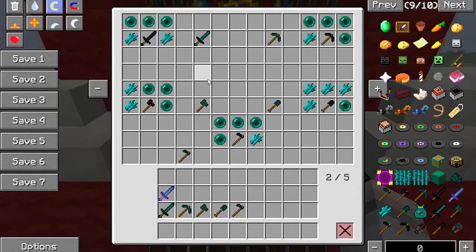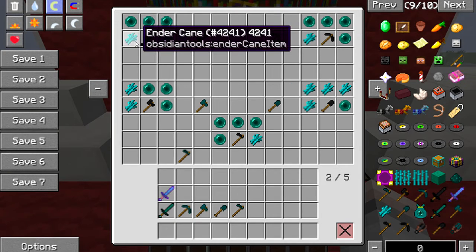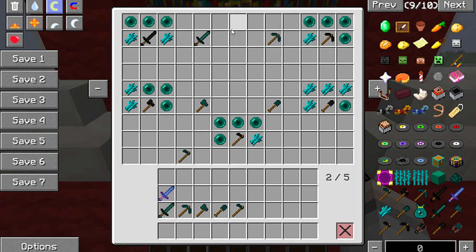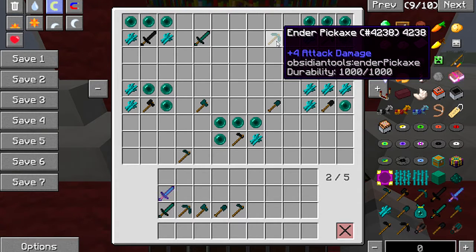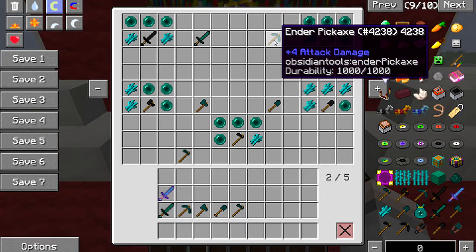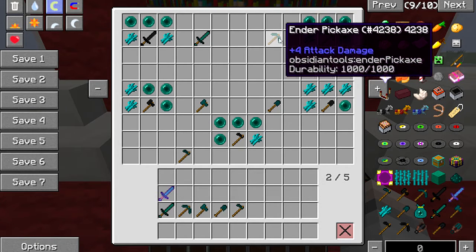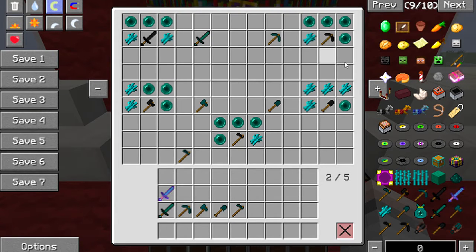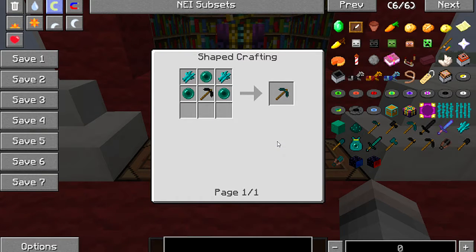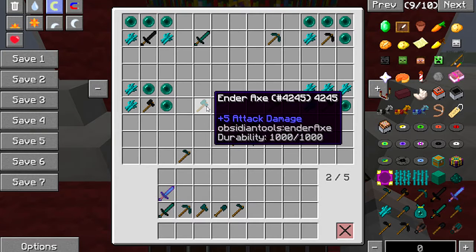Once you've crafted everything, you can make the ender sword using sugar cane, ender pearls, and your obsidian sword. When you right-click with it, you teleport but take damage on landing, like throwing an ender pearl. The ender pickaxe mines all attached ores at once — if you find one diamond and right-click it, it mines all connected diamonds. These are shapeless recipes. The ender axe cuts the full tree down — all attached logs in one go, leaving the leaves.